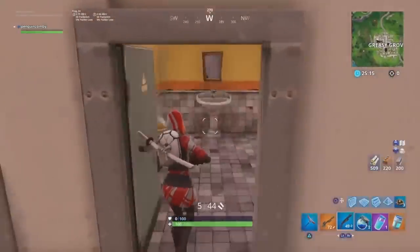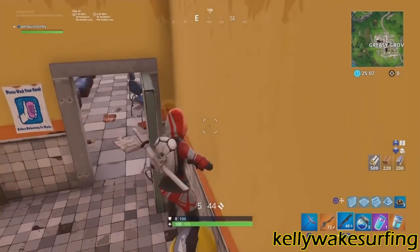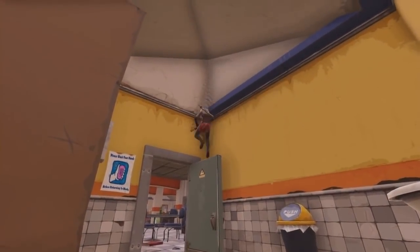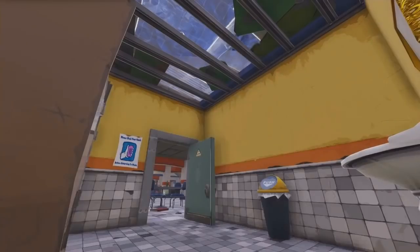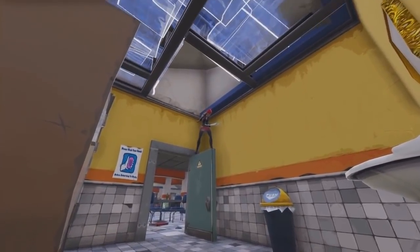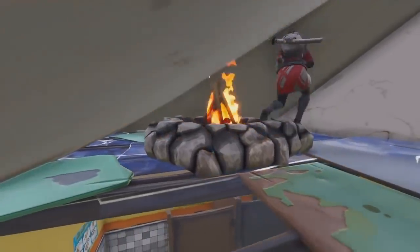Our next spot is going to be in Greasy Grove. This spot is great — it was submitted by a viewer. What you want to do is jump on the trash can, jump on the door, and whack out the ceiling. Once you're on top of the door, you can jump, place a floor, and hide in this little corner roof area. It's a great spot — totally discreet. No one can see you build or anything like that. This clip shows you that you can close the door and jump-place the floor for even more protection.